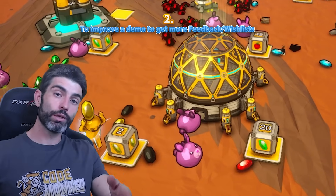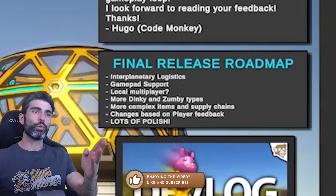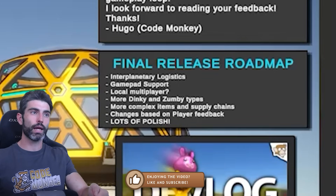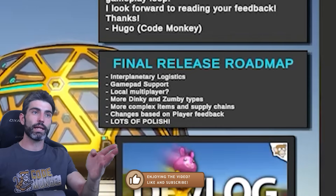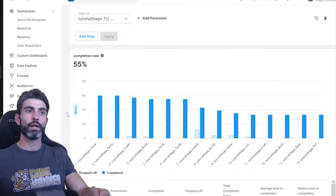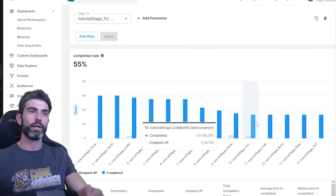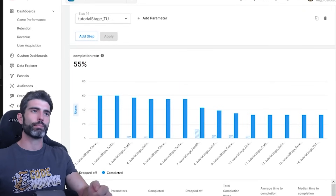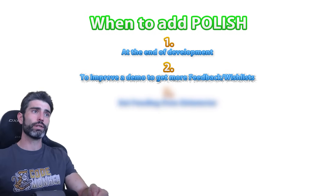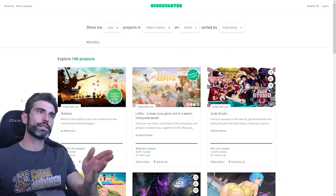So that is the other stage where it also makes sense to add some polish — if you have a public demo, like if you are participating in a Steam Festival. At that point, even if there is still quite a lot of content you need to build, instead of working on missing late-game mechanics, it might be wise to spend some time just polishing the very beginning of the game to get more feedback. The other stages where it also makes sense to polish are honestly just variations of this same stage. For example, if you're making a Kickstarter.